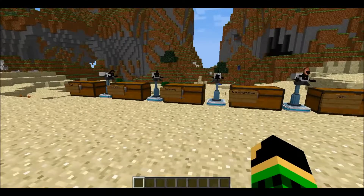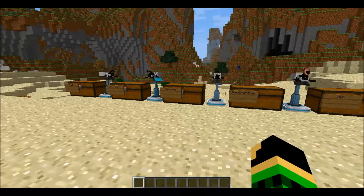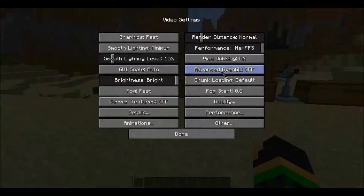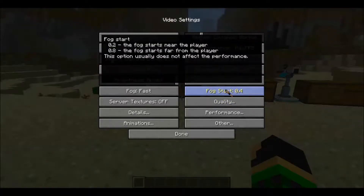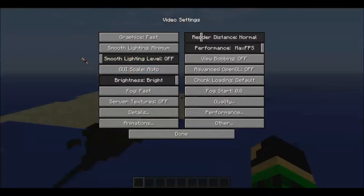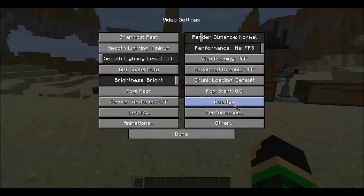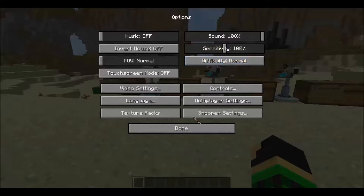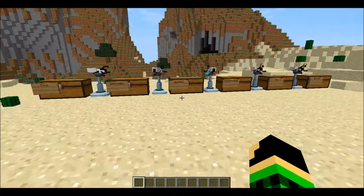What's up, everybody? C.I.J. Gaming Jason here. Let me just adjust all this — view bombing off, fog start, fog start's new player, fog start's far from the player. Truck loading default on the fog fast. Auto. No smooth lighting. Quality. Performance. Okay, so if that does something... sorta.